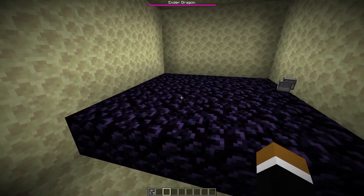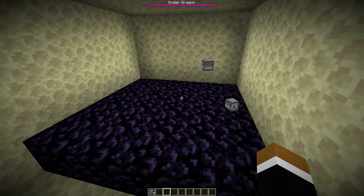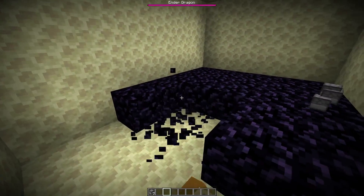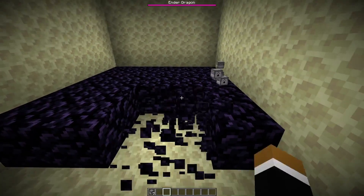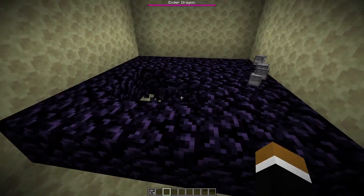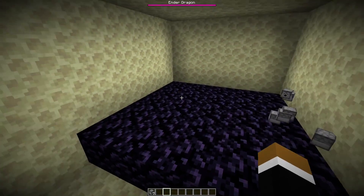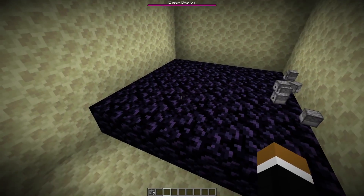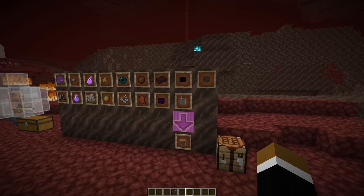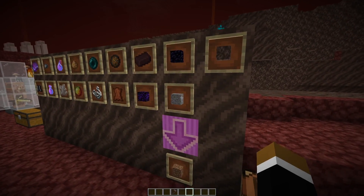Speaking of obsidian farms, number five: the old 1.8 obsidian farms are back. In 1.9 through 1.15, shooting items through an end portal didn't regenerate the 5x5 obsidian platform. That changed again and we're back to the 1.8 behavior. To make a farm like in 1.8, you could either use a piston to break the blocks or have a player mining the obsidian manually. You can also get gravel from bartering, which allows you to make a new farm.